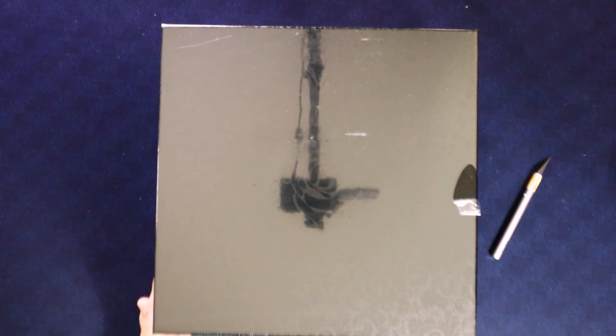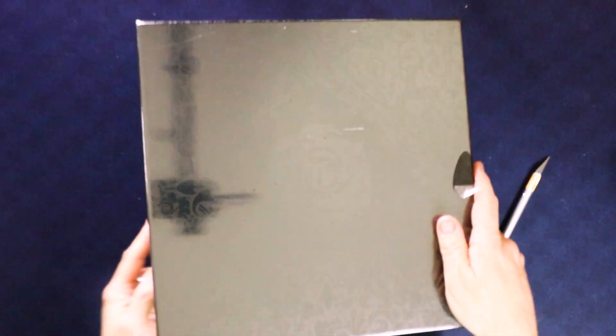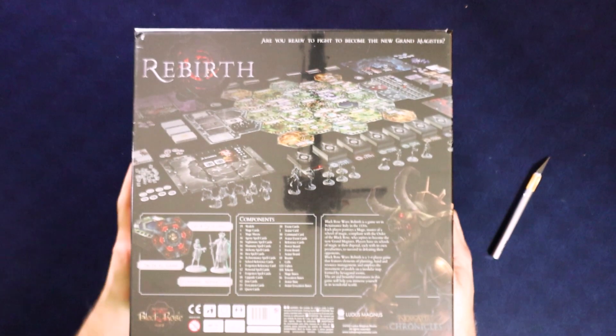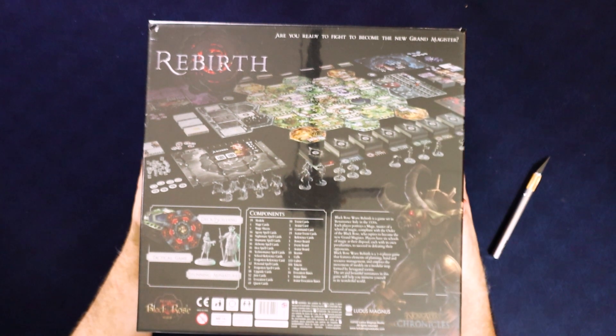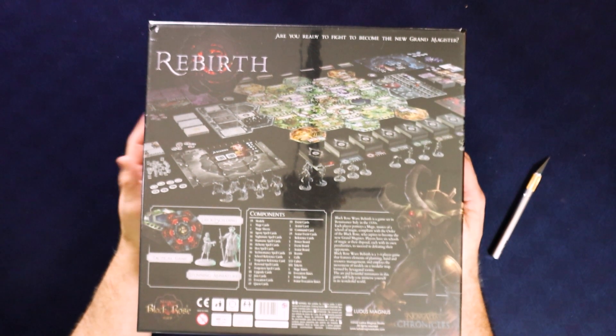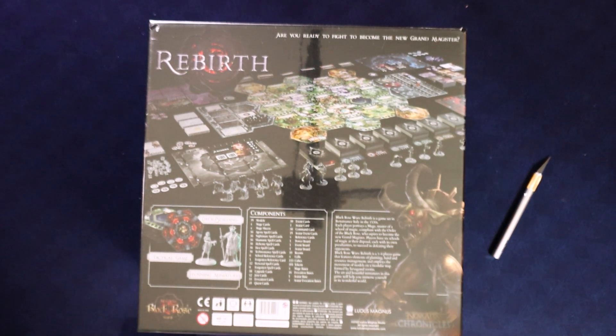Okay, let's move on to the big main box. It's pretty hard to see because of the glare, but there's a cool design on the cover. Let's flip this over — it has all your contents laid out. It says, 'Are you ready to fight to become the new grand magister?' And it says deck building, technical games, stunning miniatures. So all that sounds fantastic.